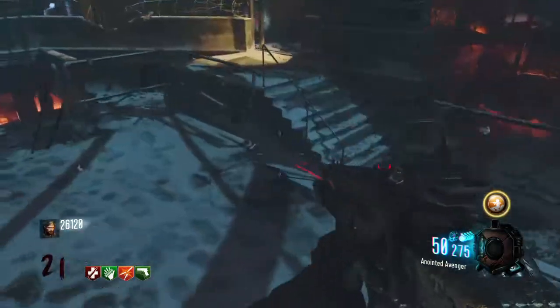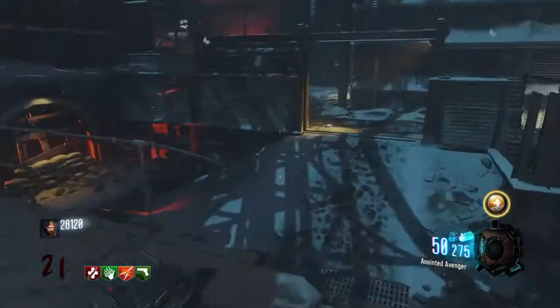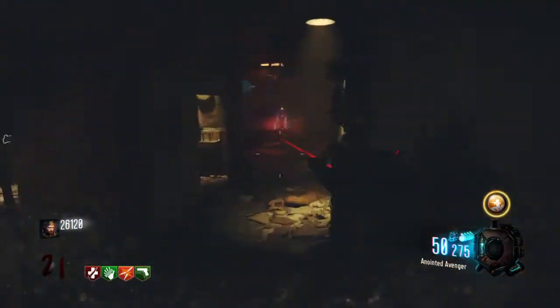If I can show you now, it will activate a green light on this panel, and this is to say that you've done it right. You have to visit each of the teleporters for this to work, and you need obviously three monkeys.